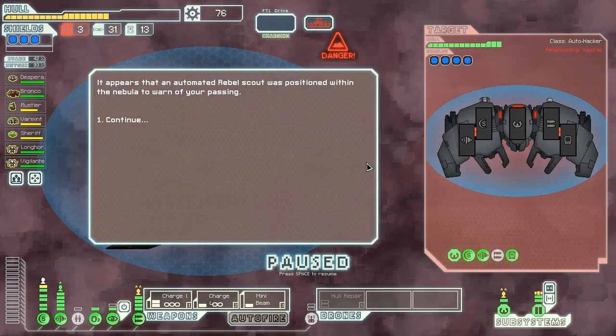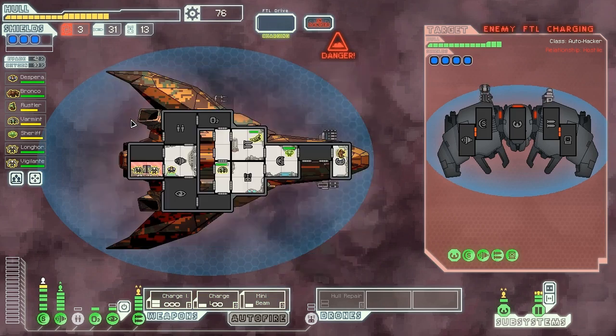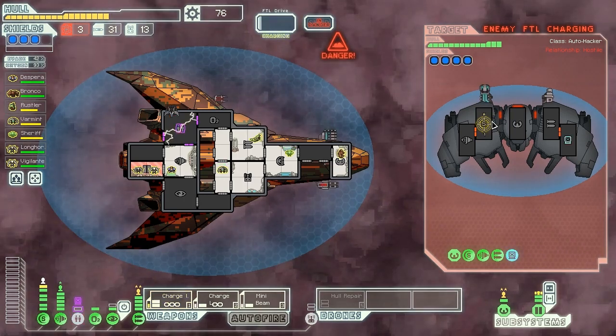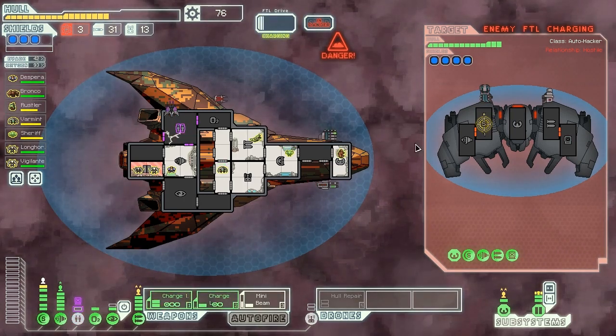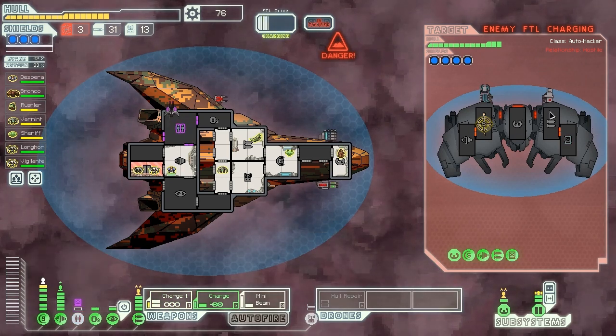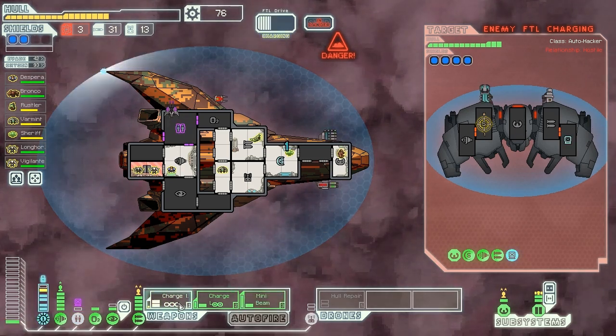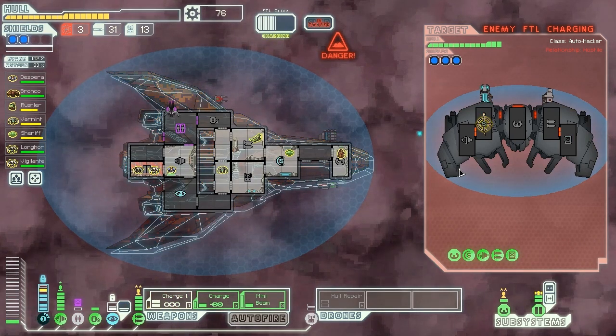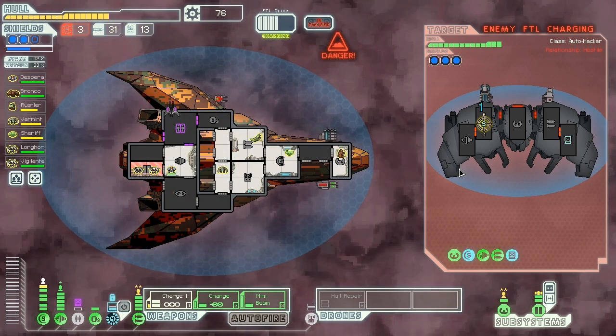An automated double scout was positioned within the nebula to warn of our passing. The ship starts to power up its FTL drive, and if it gets away to warn the fleet of our position, we can't have that. This is going to make things difficult though, because they've hacked the clone bay. They have four bars of shields and they're running, which means we basically can't stop them. It's conceivably possible, but we'd have to hit a lot of charge ions in a row here.